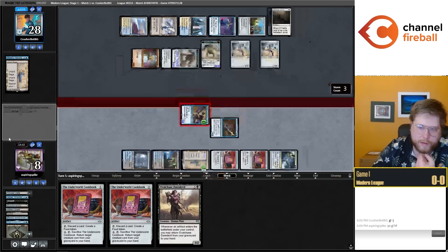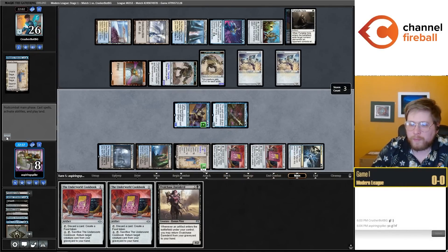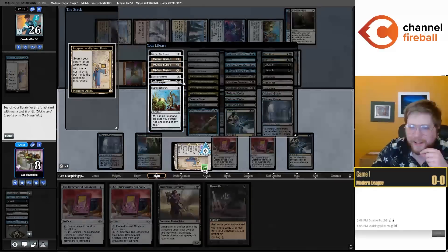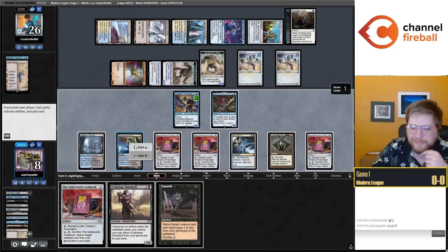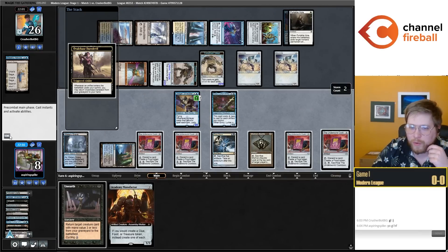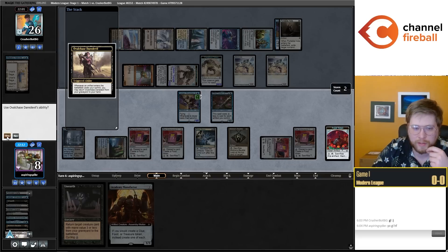Usually for infinite turns you need at least one Manufactor, but here we just have the full four Cookbooks. We have a running joke on my stream: 'Well Spike, now that you have infinite turns, how do you win?' Obviously just a joke — it's simple enough to win with infinite turns: attacking in the air infinite times, attacking on the ground, attacking with giant Urza Saga tokens. The Manufactor makes it even easier. Opponent recognizes this is in fact infinite turns, and we are up a game against Blue-White Affinity.